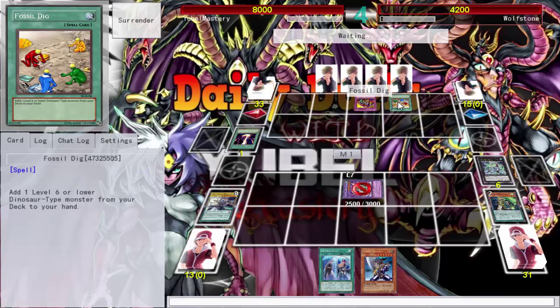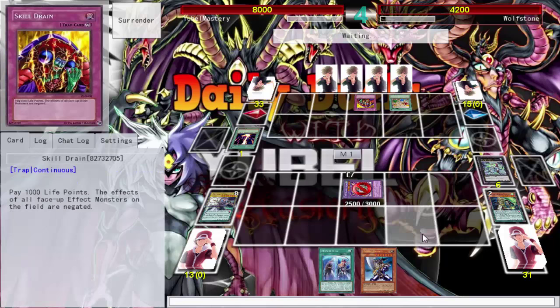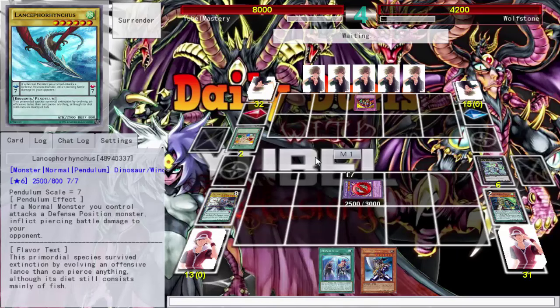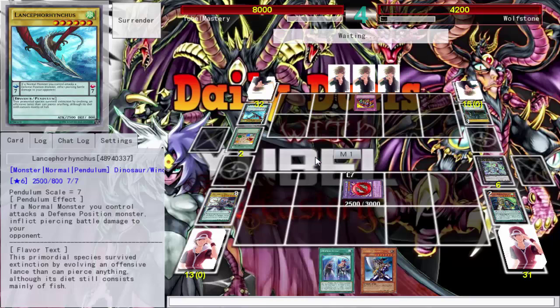What are you playing? I'll probably Pendulum Call, pitch to pop the Skill Drain. Those are just normal pendulums. So the fusion mechanic — boss monsters always in the extra deck. All you have to do is get Poly, have the right materials, and you're fusing. That's great.